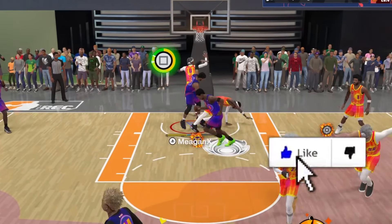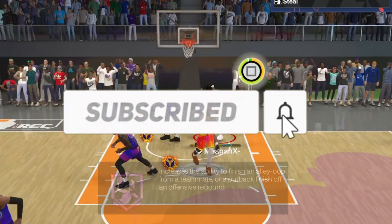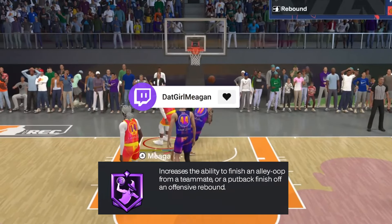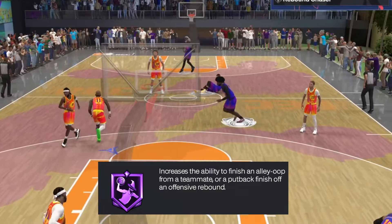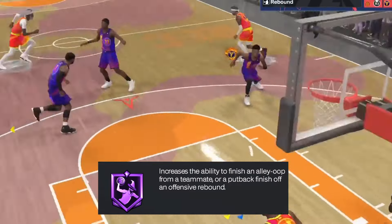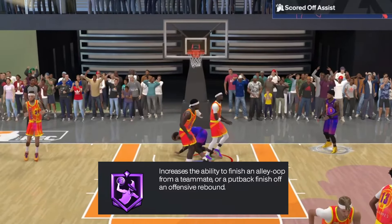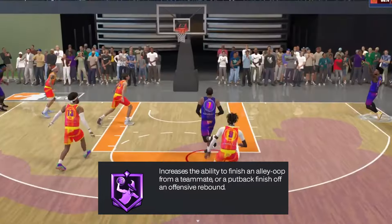What's going on YouTube, it's your girl Megan and I'm back again with another video. Today I want to talk about Aerial Wizard. If you have a build with very high dunking or any kind of lob threat, this badge is a must. If the angle is right and the timing is perfect, you're going to get a put back dunk 80% of the time. In the previous two games we had put back king, put back boss, and lob city finisher — Aerial Wizard is basically put back king and lob city finisher all in one.